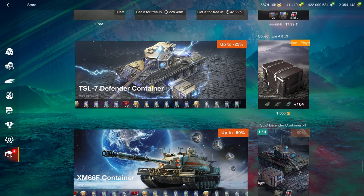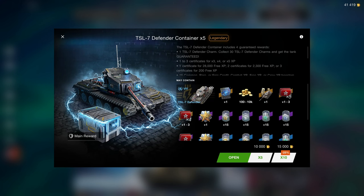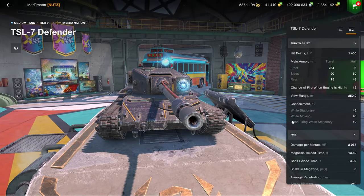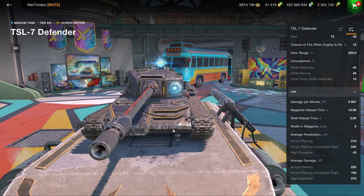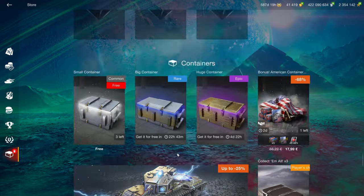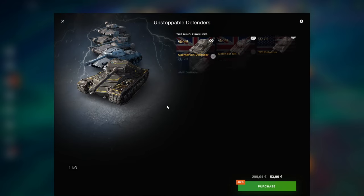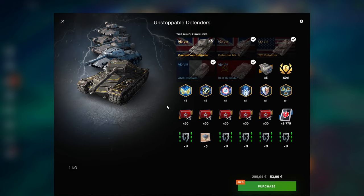Down here we also have the XM66F container and the TSL7 Defender container. I don't think I have to tell you that containers are terrible and this is a bad offer. The vehicle is fine, nothing special about it. If they would have added it to the whole Defender bundle - just chucked it in there, six Defenders for 54 euros - that would have been cool. But instead they're going to sell it in crappy crates.